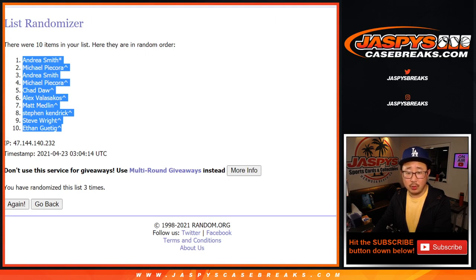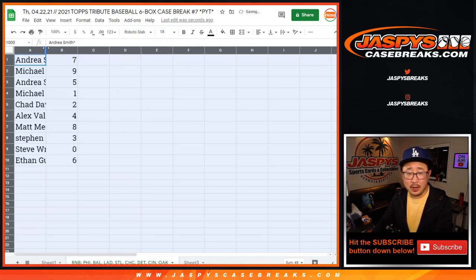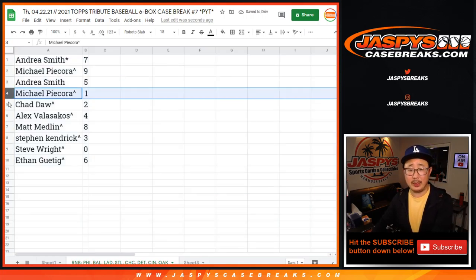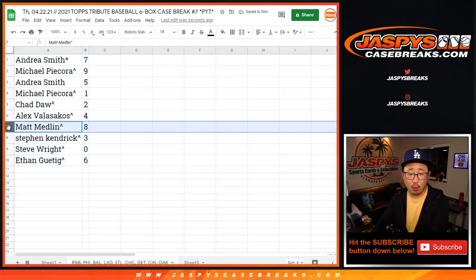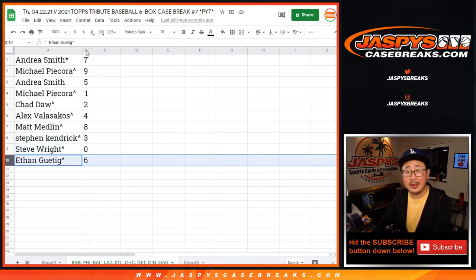Now remember, zero gets any and all redemptions, including one-of-one redemptions as it says in the description. And of course, one still gets live one-of-ones. Andrea with seven, Michael P with nine, Andrea with five, Michael P with one, Chad with two, Alex with four, Matt with eight, Stephen with three, Steve with zero, Ethan with six.